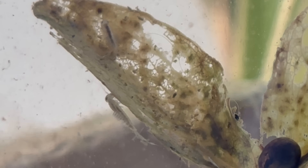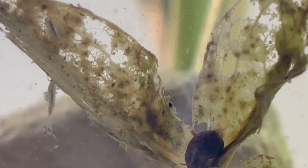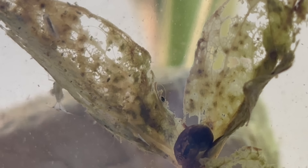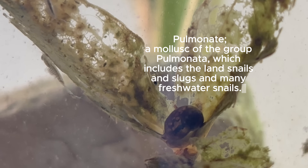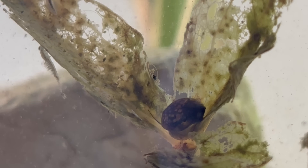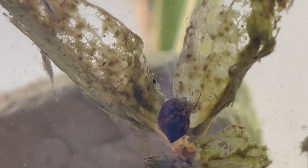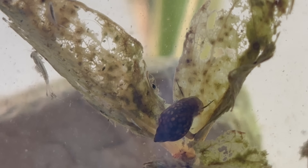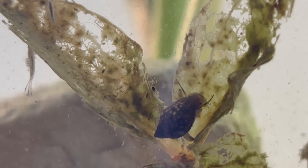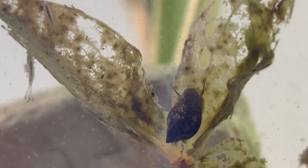While the mayfly nymphs spend their whole existence underwater, another resident of this bowl lives a very different kind of life: the bladder snail. Unlike the delicate gill-breathing nymphs, these snails are air breathers. They belong to a group called pulmonates, meaning they have a simple lung that lets them take in oxygen directly from the air. This gives them a big advantage in environments where oxygen levels can drop — because while mayfly nymphs would struggle, bladder snails can simply rise to the surface, extend their siphon and take a gulp of air.